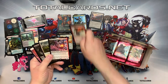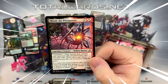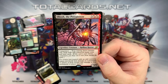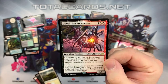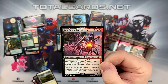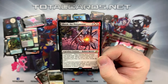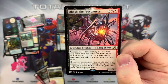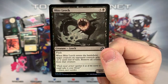Straight to the rare - we've got our next companion: Obosh, the Preypiercer. It's three and two hybrid black-red. It's a legendary creature Demon Horror. Companion restriction: your starting deck contains only cards with odd converted mana costs and land cards. If a source you control with an odd converted mana cost would deal damage to a permanent or player, it deals double that damage instead. Interesting - I really like that. And I love the art - it's gorgeous. We also got our foil, which is our Blitz Beetle.